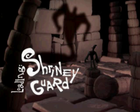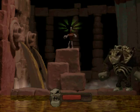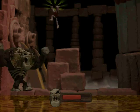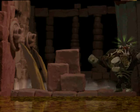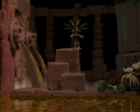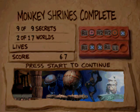Loading Shriny Guard. He's a big one - an angry one. Well, he's down to a third health. Well, he's down to zero health. Easy. He has another attack where he shoots a thing at you, but whatever. Nine of nine secrets - I am pleased.